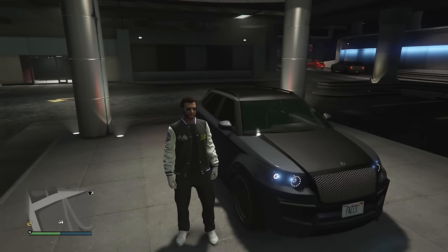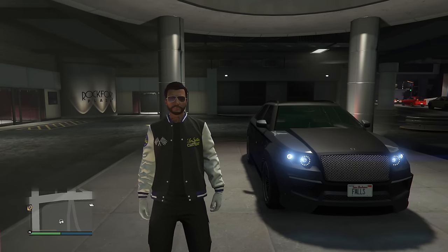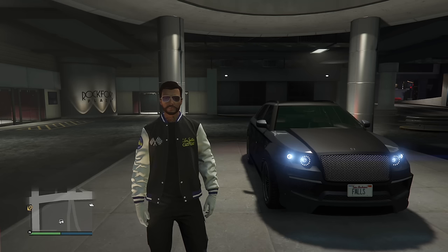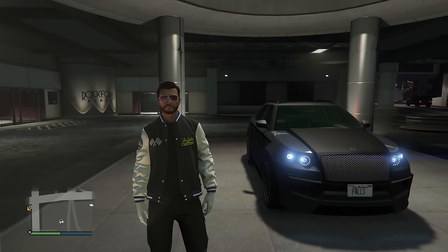The Huntley S is obviously based on some sort of Bentley SUV, but it was released in 2013 — back when Bentley hadn't yet released the Bentayga. So did Rockstar have the hindsight to foresee a Bentley SUV? Maybe they saw a Bentayga concept and mixed and matched it into GTA Online. Regardless, the Huntley S is the result.